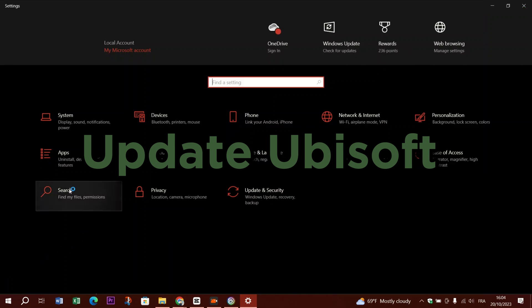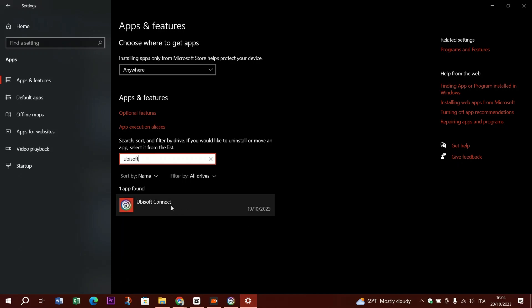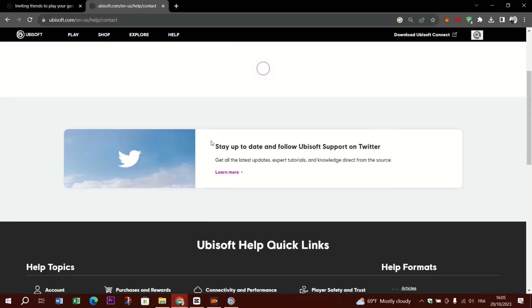Six: update Ubisoft Connect — ensure you have the latest version of Ubisoft Connect installed, as outdated software might have compatibility issues. Seven: reinstall Ubisoft Connect — if none of the above steps work, try uninstalling and reinstalling Ubisoft Connect. This can fix any corrupted